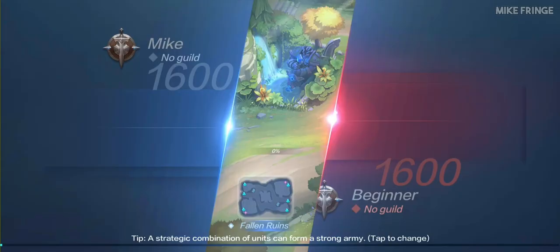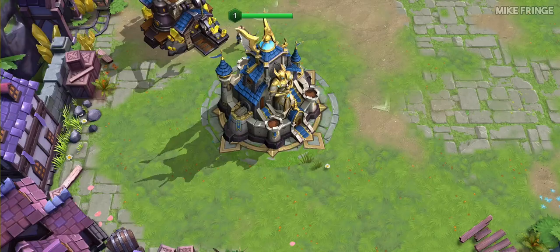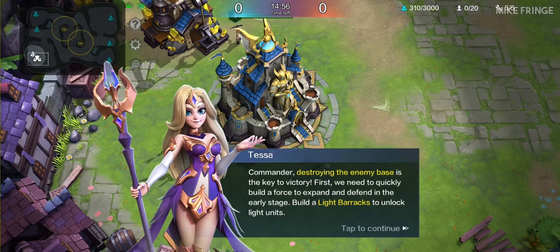Now let's have a real battle. Commander, destroying the enemy base is the key to victory. First, we need to quickly build a force to expand and defend in the early stage. Build a light barracks to unlock light units.